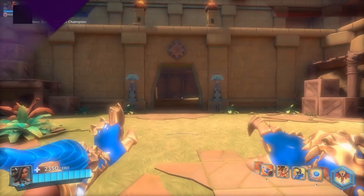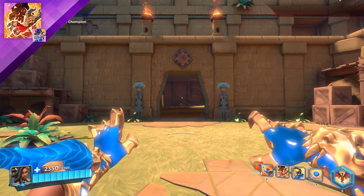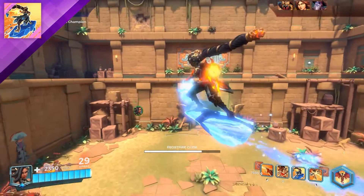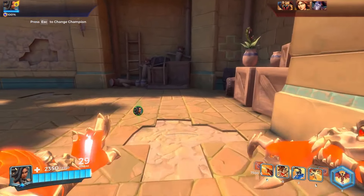And then you have your elemental shift — this is basically just a way to switch your element. You can change it to ice or you can change it to fire. And then you have your frostfire glide, which basically lets you ride on ice and fly around. Not the best escape but it's pretty fun.